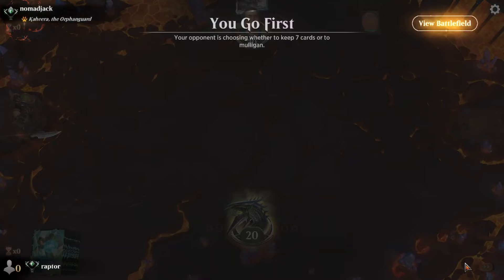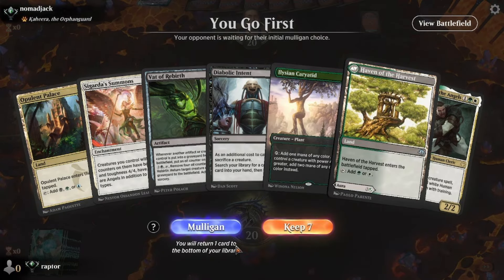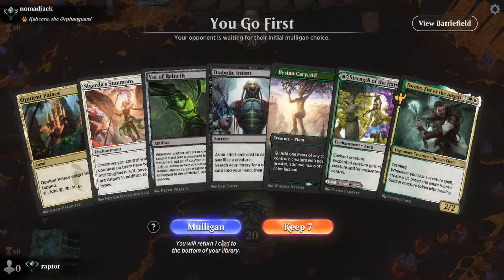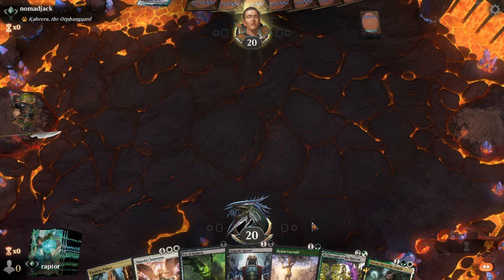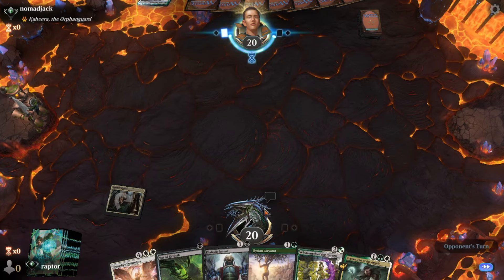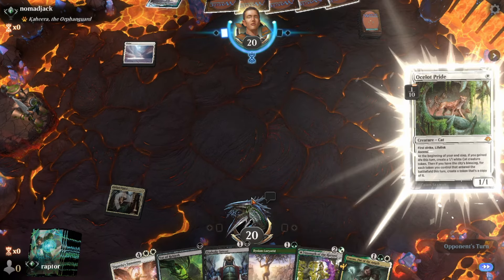He's going to be against Nomad Jack. He's got 1 land, but he's also got a creature that taps for mana, so it's kind of like a land — like a little land-creature thing, but not officially a land. So he's going to play a land. This one comes in tapped, so he's just going to pass and give it over to Nomad Jack.